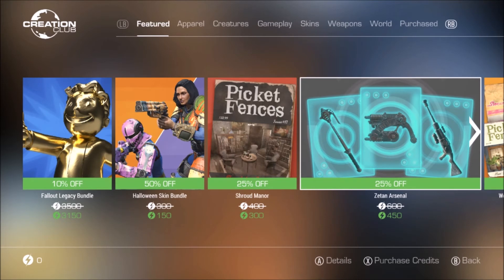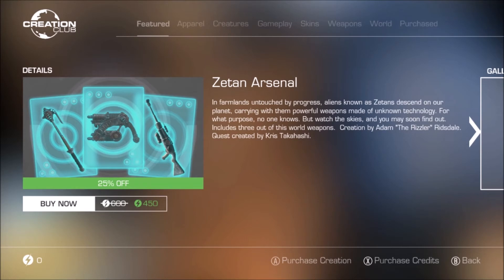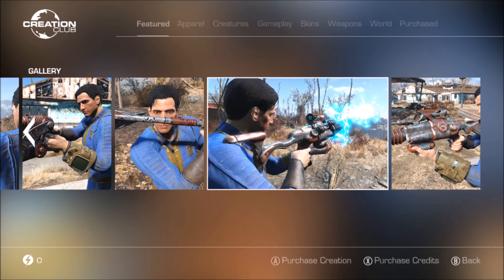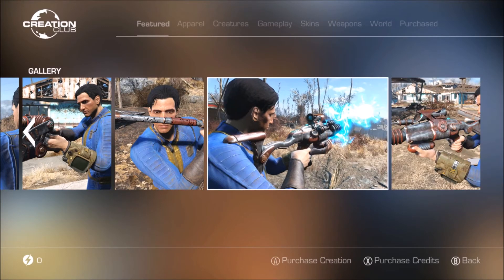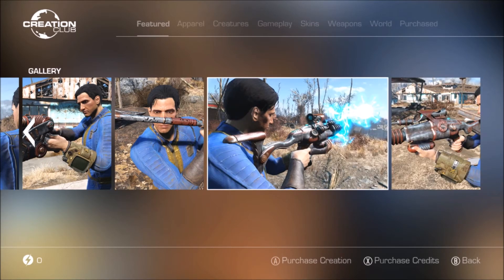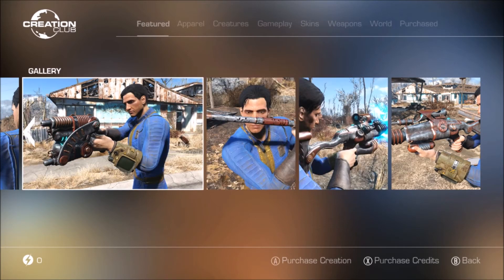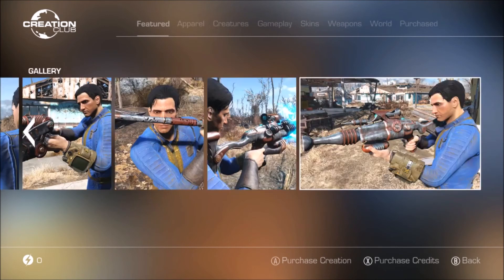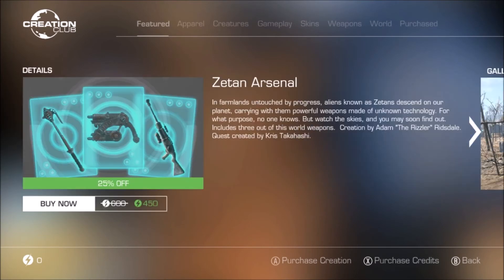We also got the Zetan Arsenal for 75% off — down from 600 to 450. In farmlands untouched by progress, aliens known as Zetans descend carrying the most powerful weapons made of unknown technology — includes three out-of-this-world weapons. If you run out of alien ammo, I believe you can modify it at a weapons workbench to use a different ammo source like fusion cells. It's actually one of the most memorable quests I've played in the Creation Club, so I do recommend this one.